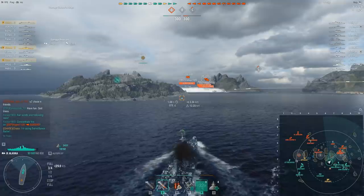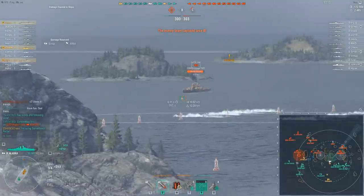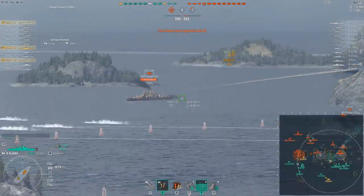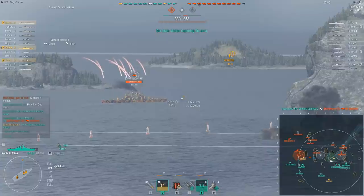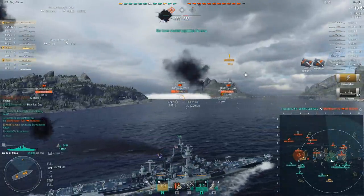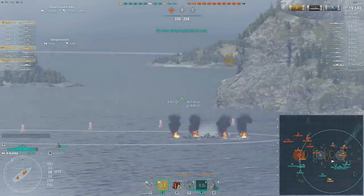Alaska's HE isn't amazing, but it is not bad — you can get fires and do some damage. Think of Alaska's role in many ways as similar to how US heavy cruisers like to play, although she is a bit more durable. Her centered deck section can bounce battleship shells, but it's only the deck section — the upper belt, bow, and stern area are still vulnerable. She does offer protection up to 380mm, but don't expect much more beyond that. Still, with her HP pool she is quite durable.